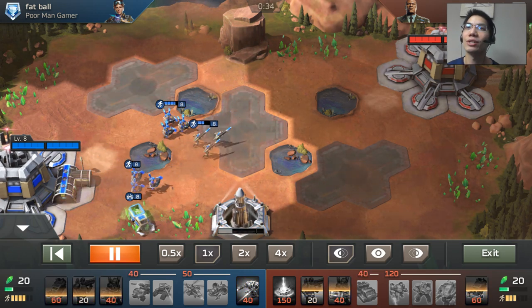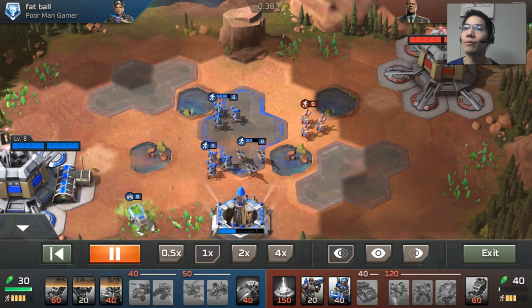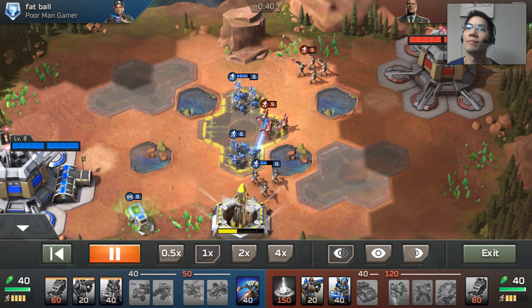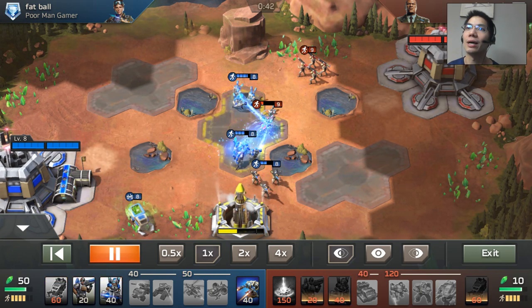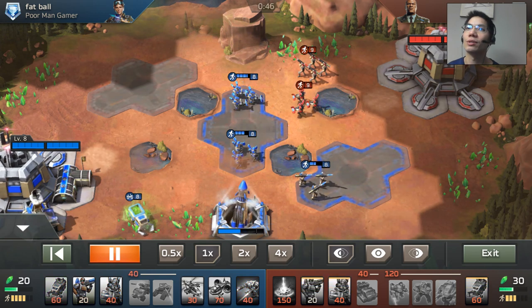Look at that — I barely took any damage and I was able to wipe it out. There's another shockwave troop. I'm going to run my missile squad down in a pincer movement. One at the top, one at the bottom. He's totally pinched. I'm doing a lot of damage two on one and I wipe him out. That's two sets of level 9 troops I'm able to take out.